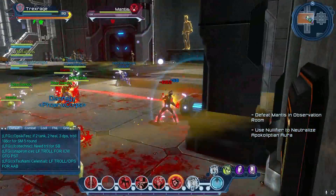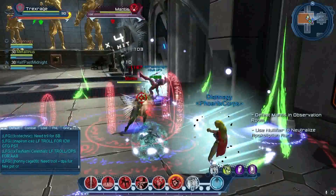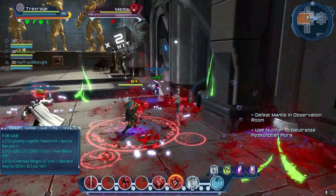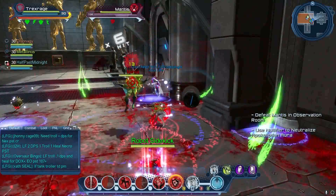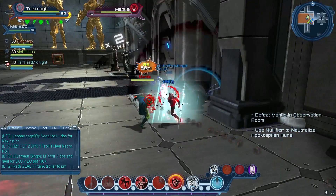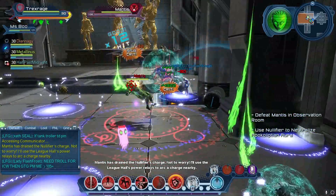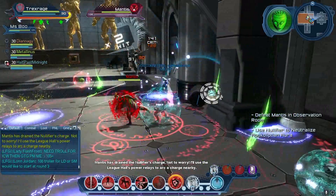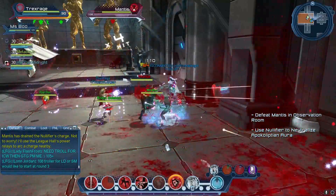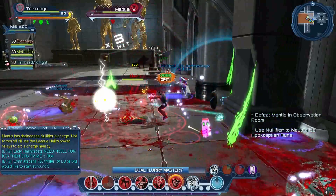We position him over here by the entrance door that leads to the rest of the League Hall. On either side of the door is a small area — this is where the tank holds him. This is also where you place the Nullifier. Anyone in the group — the DPS or the controller — can grab the Nullifier from the middle of the room, take it to a charge station that randomly pops up around the room, get it charged, and bring it back to this area.